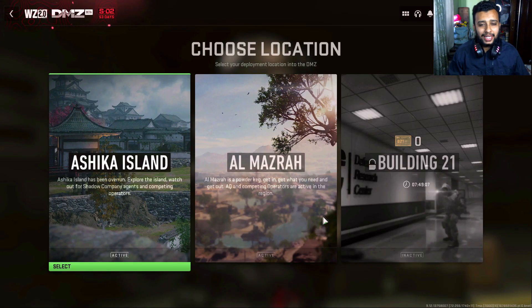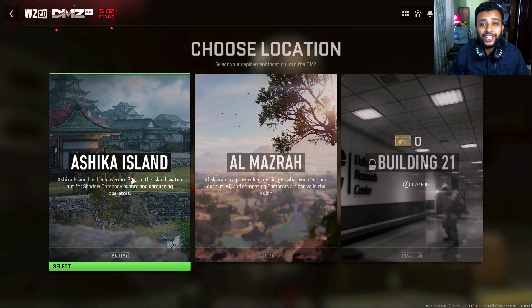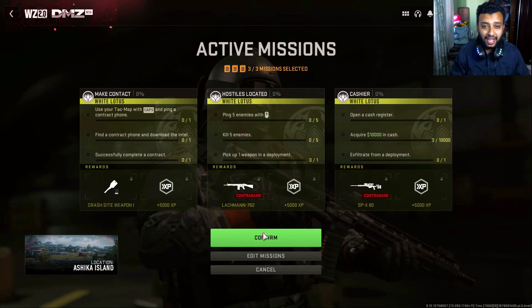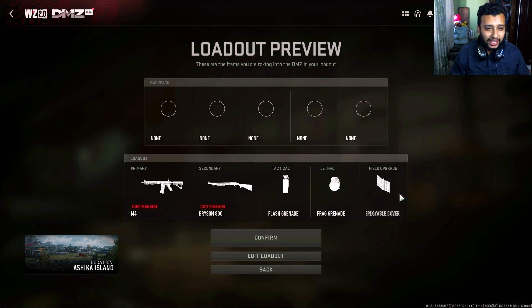Here we go guys, we have got a bag with Al Mazra. We have also opened a bag — Ashika Island. So let's try this. Ashika Island. Here we are, all Ashika. Okay, this is our starting toolkit.